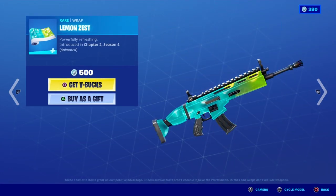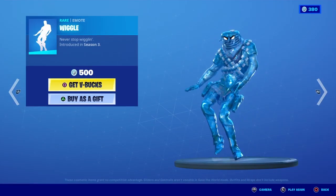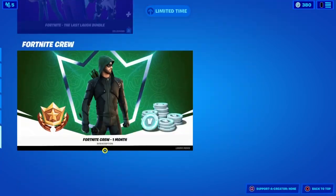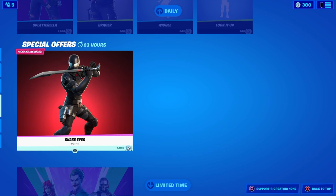Racer is back, Lemon Zest is back, Wiggle is back. Lock It Up is back — all of those are emotes. Snake Eyes is still here as a bundle, actually a pack, in the Special Offers section.